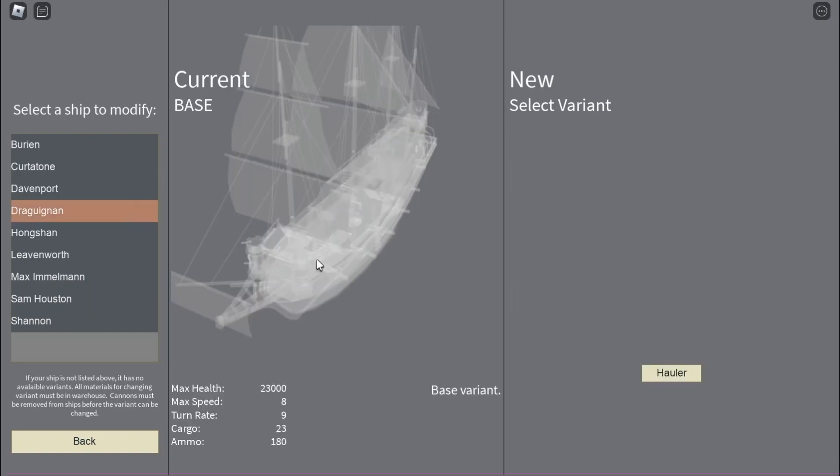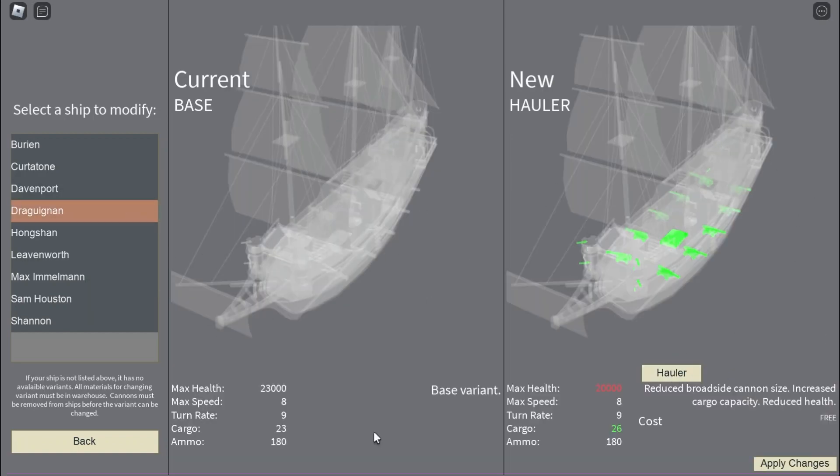This is the base Gargoyle, and we have the Holler variant. This is the cargo variant of the Gargoyle, so that's pretty nice. You lose some HP and some broadside firepower, but you gain more cargo as well.